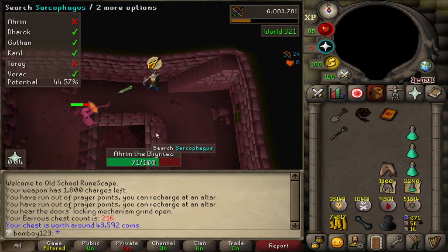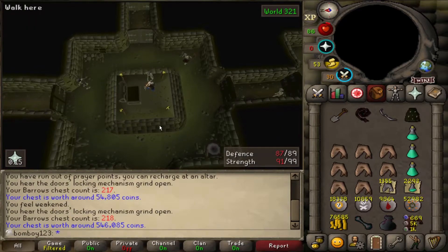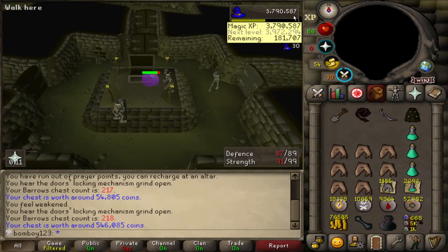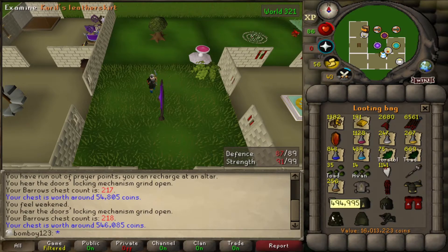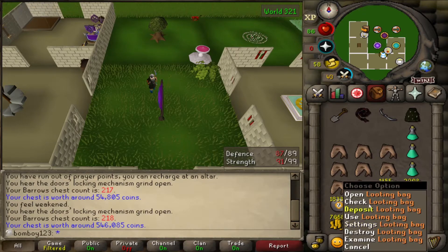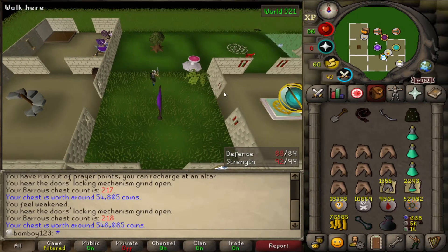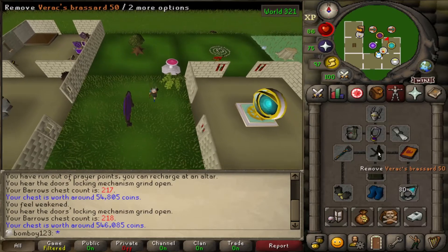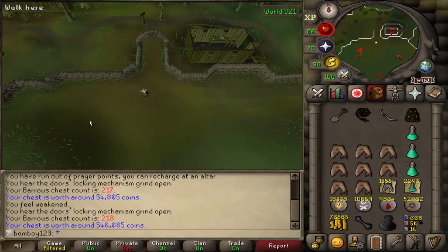Whatever I put in there first — the first full set I get, even if it's Torag's — is going in the stash because I don't want to worry about staying for too much longer. Ask and you shall receive — just talking about needing a duplicate Karil's skirt, and there's another one. We've got two now. I'll put that in the bag, and we are really going to be starting to run out of space. If I get another piece, I'll probably swap the God Barrows top in place of this Varex brassard, and honestly just alch the brassard, because we don't really need it. We've got enough tank from the legs.